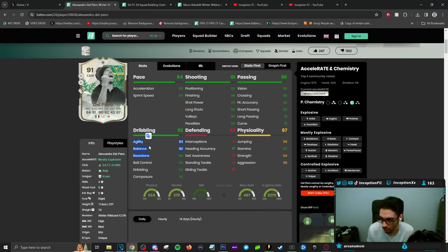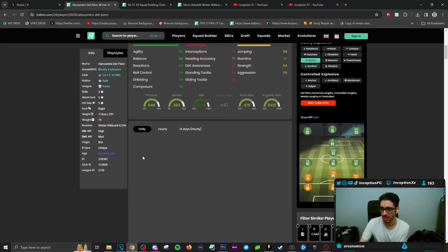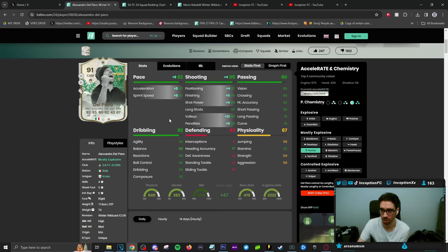I gave him the hunter chemistry style to boost acceleration, sprint speed, and shooting as much as possible. People on Footbin are suggesting Engine and Hawk, and I think that's super weird — if you do that for these types of cards, you'll get into positions where you want certain capabilities that aren't there. It's just not ideal.